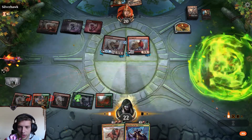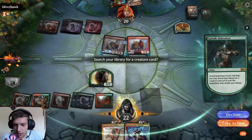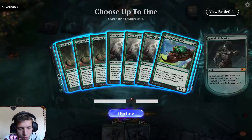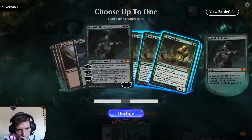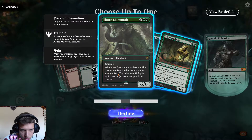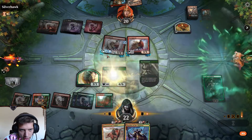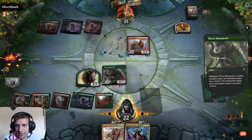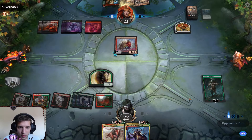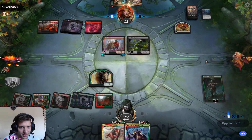I'm just gonna play straight up Garruk like this. Go minus two — minus one basically. Take action and get... put it onto the battlefield. I think this should attack the Porcuparo. Nice — Thorn Mammoth kills that Porcuparo, which is perfect. Because we are safe now from losing all of our creatures. So now, with the ult of Garruk, we can finally...